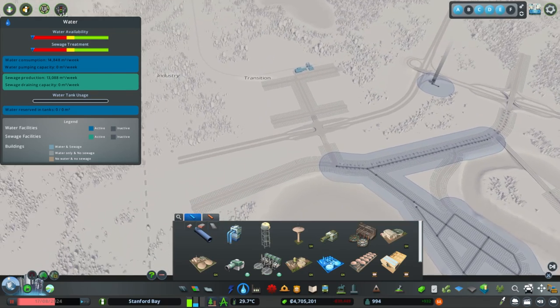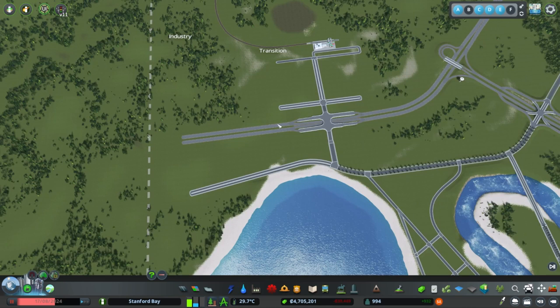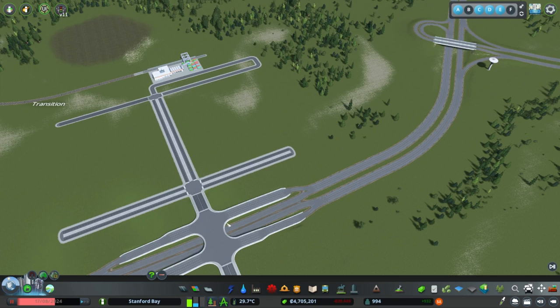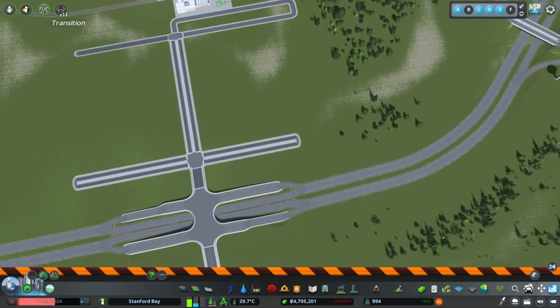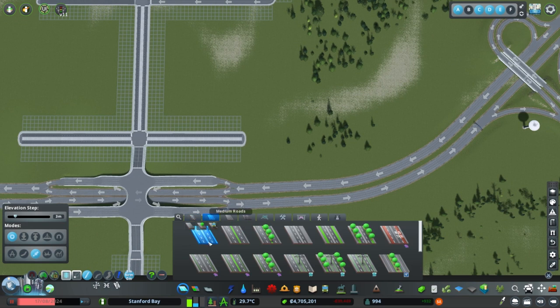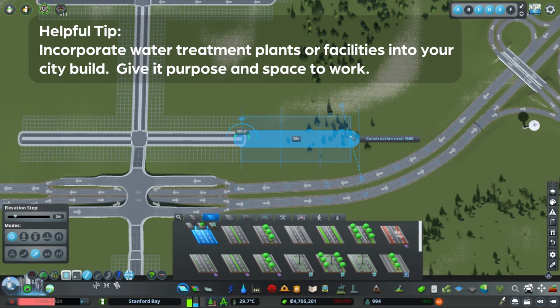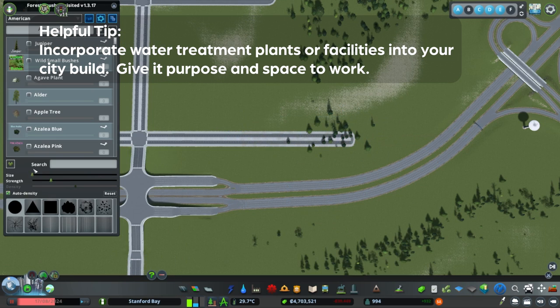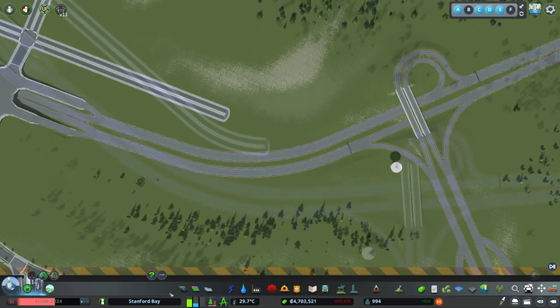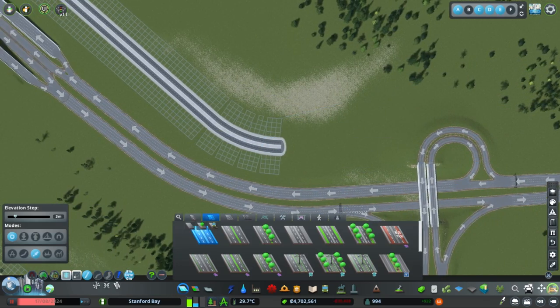We're not going to go that deep into it today. Instead, I'm going to use primarily vanilla assets or assets that come with some of the DLCs and content creator packs. We need to plan out an area for our water treatment facility. I don't typically like to pour sewage back into the river — I just don't like the way it looks, so I tend to avoid that.